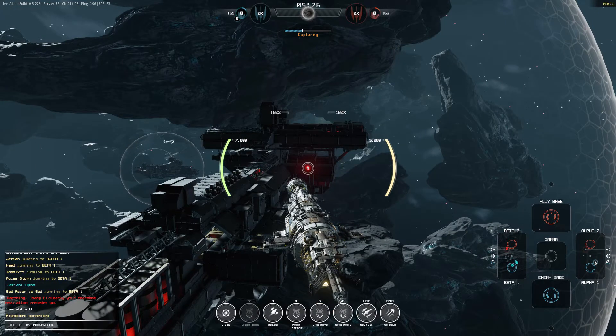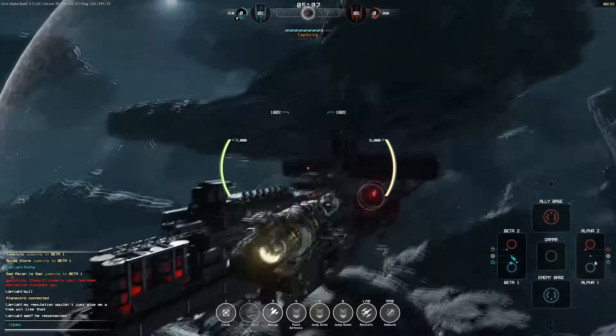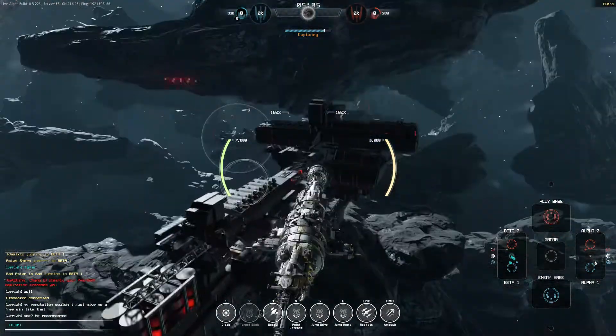That's three enemy ships: Protector, Reaper, and Gladiator — and I'm still by myself, which really isn't a good situation for a Ghost, especially early game. Those ships in particular have really good rates of fire, so if they get on me there's not much I can do to escape.